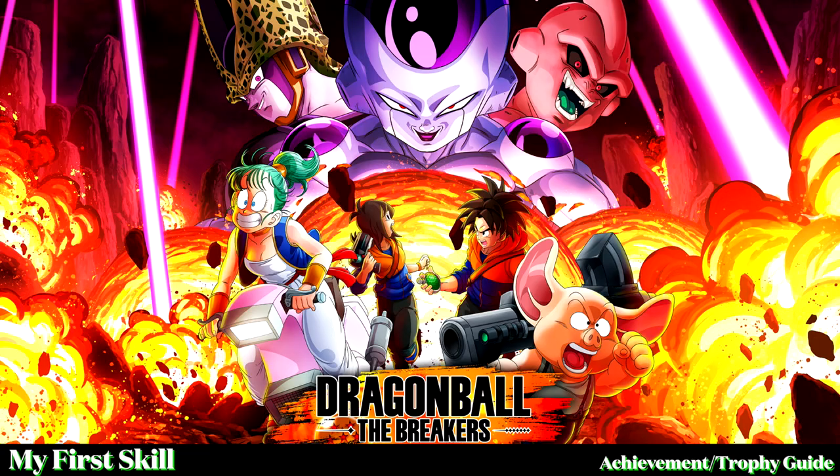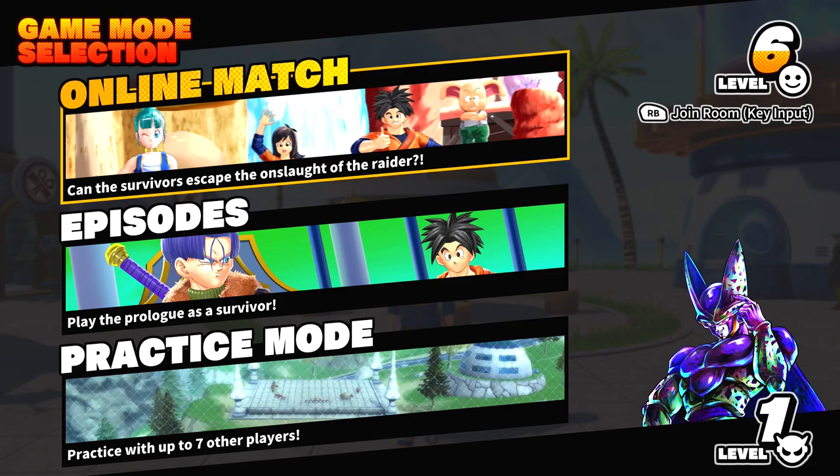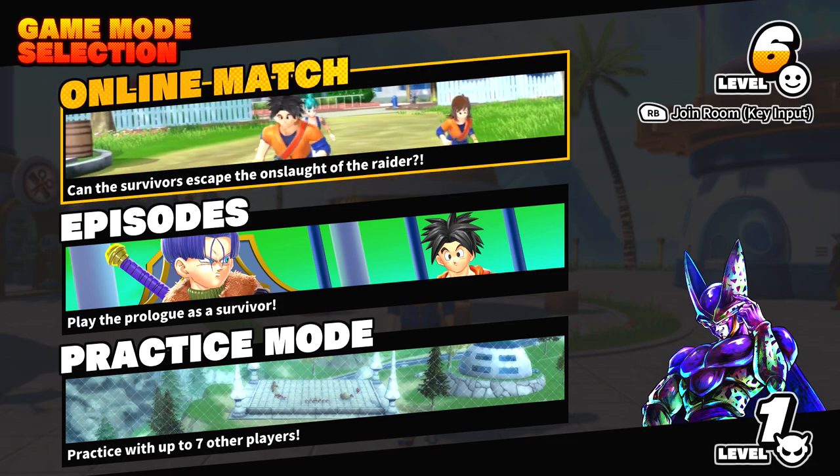Hey everybody, here from GimmeEgg.com. Here we are today back in Dragon Ball The Breakers, going for the My First Skill Achievement. This is to use a survivor active skill for the first time. This one is going to have to be done in an online match, so make sure you hop into one of those.